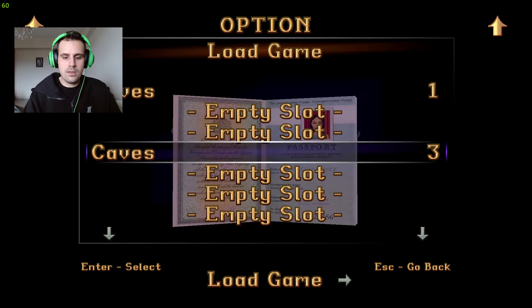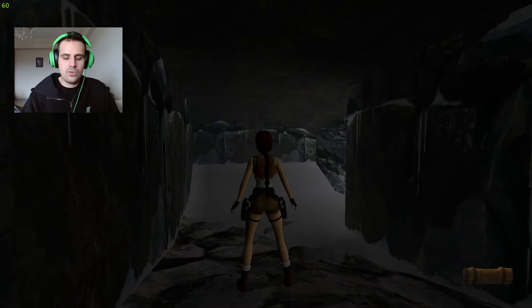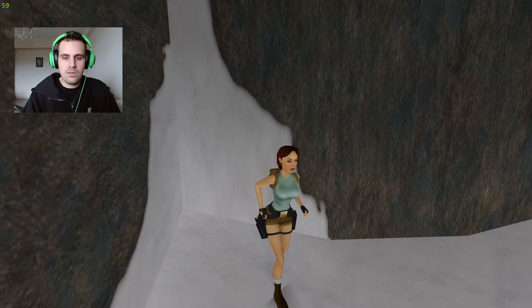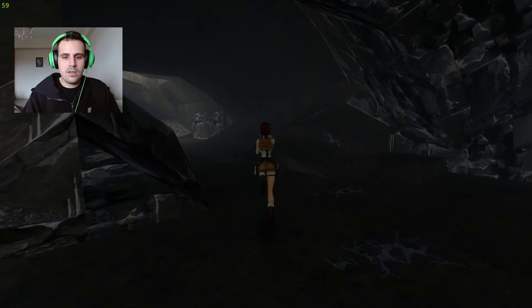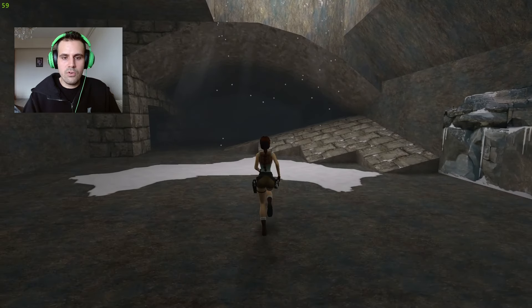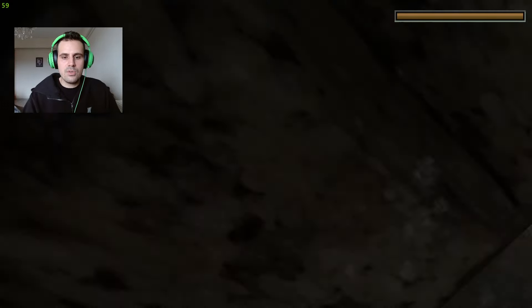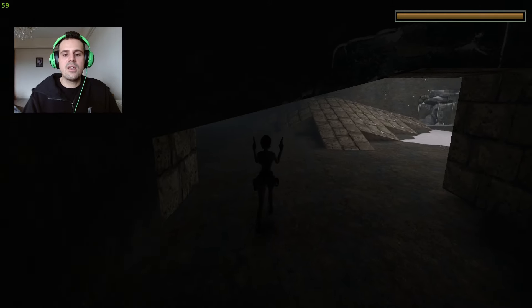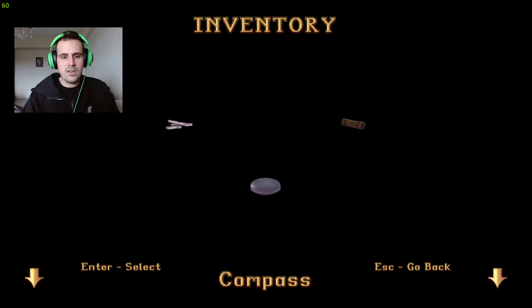If you go to controls and switch to tank controls, you can play the original way which is much easier. The original PC controls use Alt to jump and Ctrl as the action button, with arrow keys for movement. I just want to adjust to all the additions this remaster offers. You can also roll in mid-air — that was an addition introduced in the second game but they've added it here too. It makes combat much easier.